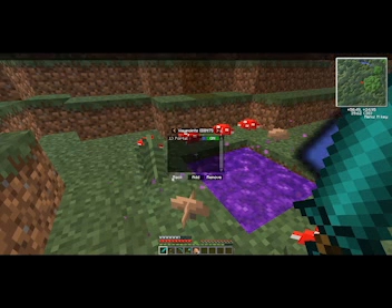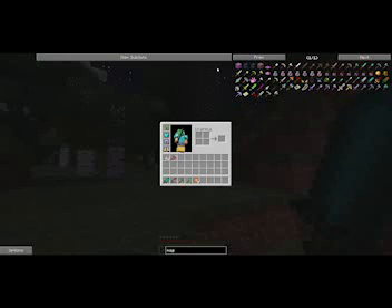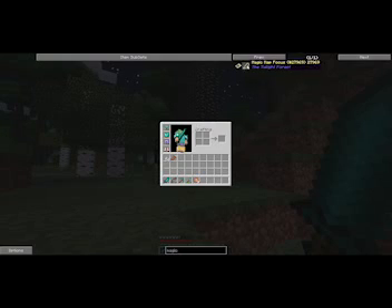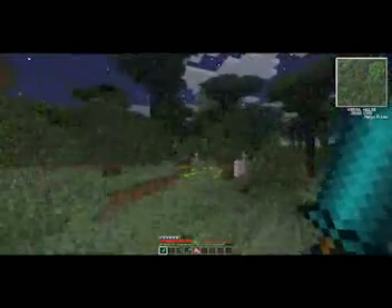The only thing I want first is a magic map. If you don't know what that is, it's one of the most important items in the Twilight Forest. So a magic map - this is a blank magic map. To make that it's just paper surrounding a magic map focus. We need to kill a raven to get torchberries, which I know how to get, and glowstone which we have. So I need to find a cave and find a raven.